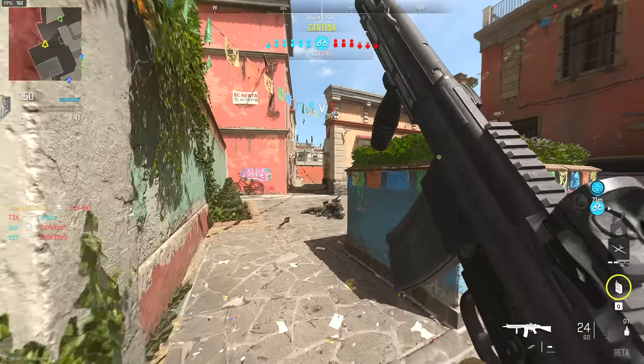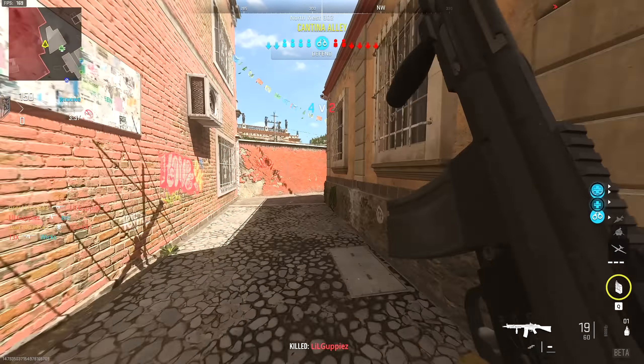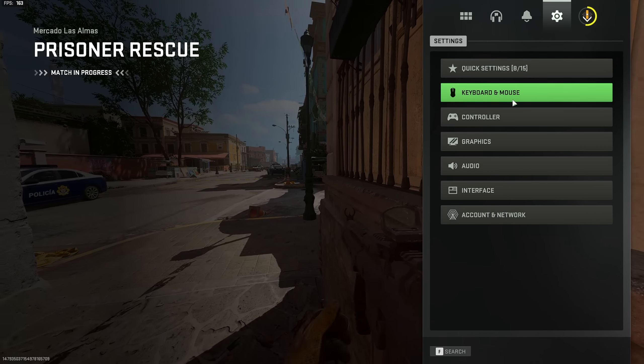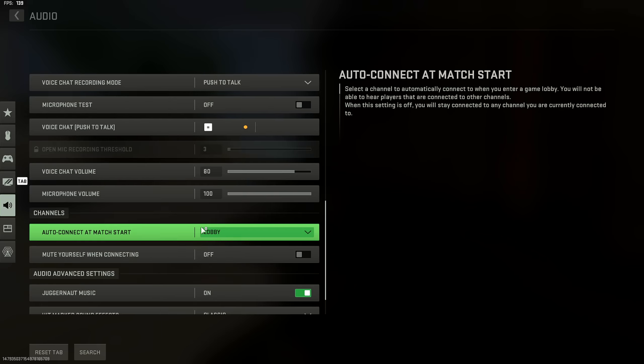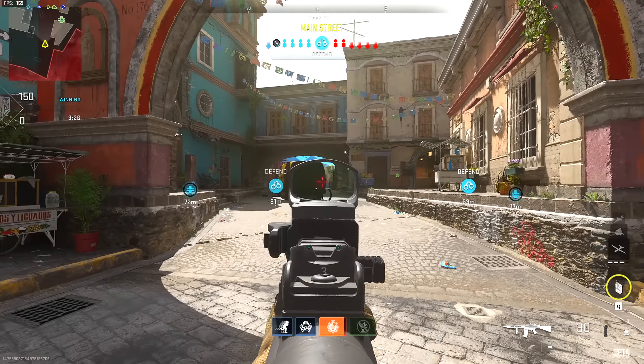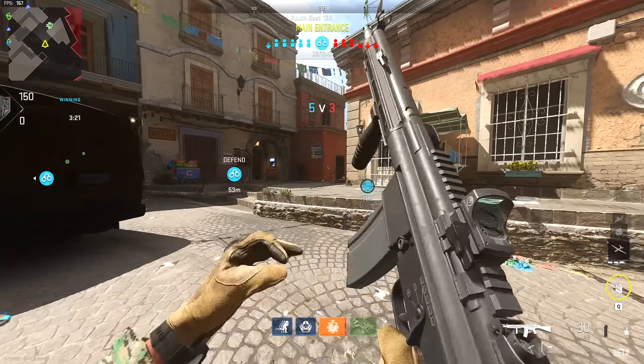During the first weekend of the beta, the amount of muzzle flash and smoke when you fired your weapon was insane. If you were shooting and the enemy was shooting at you, you could not see anything. They did tone that down in the second weekend of the beta, and it was a lot better. It's not perfect, but it's tolerable. I think it's fine. If they could reduce it even more, that'd be great. If not, I can get used to it.